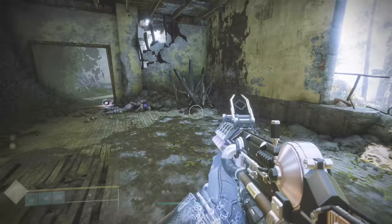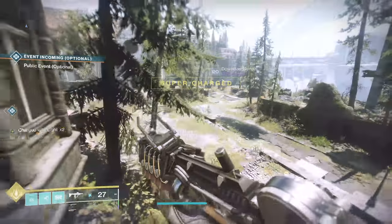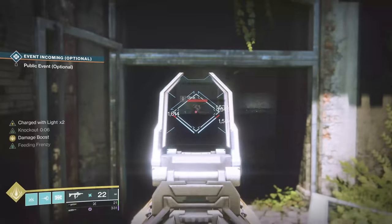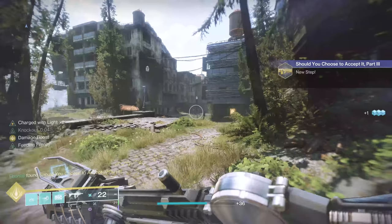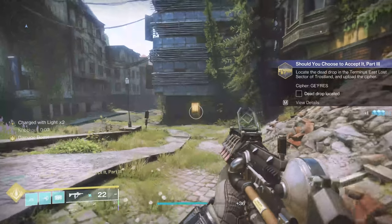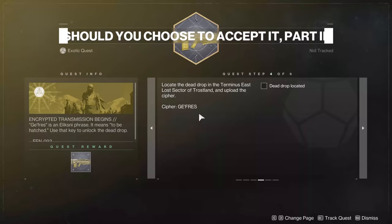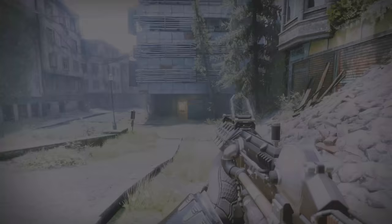Alright, we are at 99%, so I just need to go shoot one guy — should have one right in here somewhere. And that should complete the next step of the quest. It reads: look at the dead drop in the Terminus East Lost Sector in Trostland. Looks like we're in the right place.